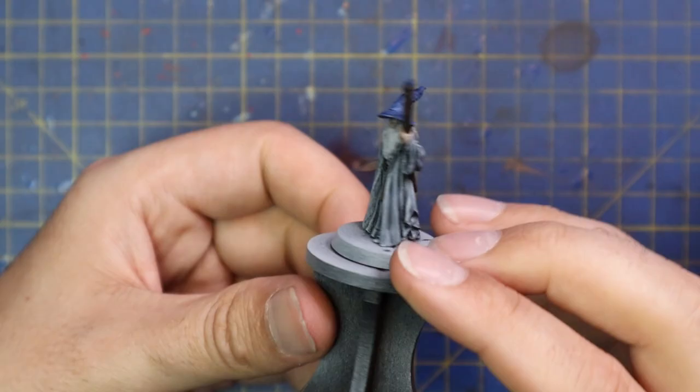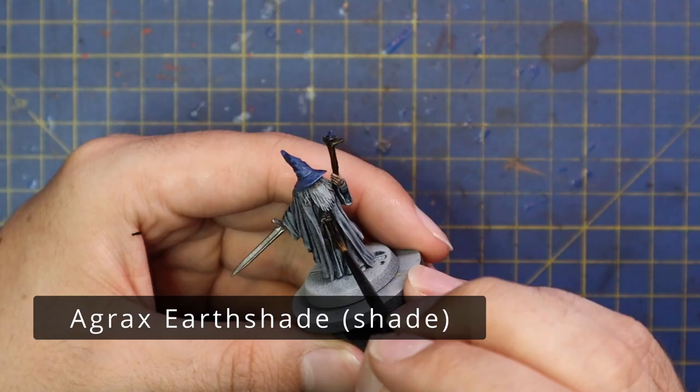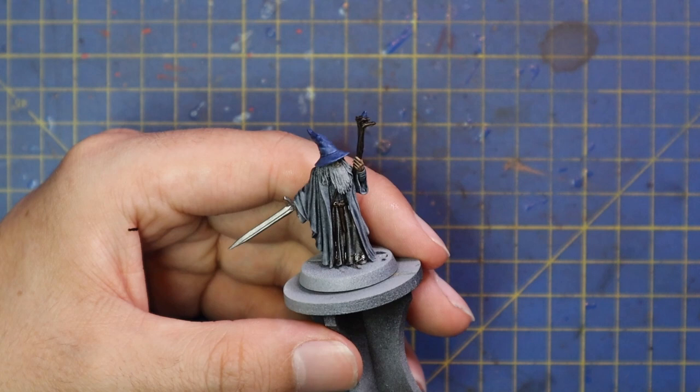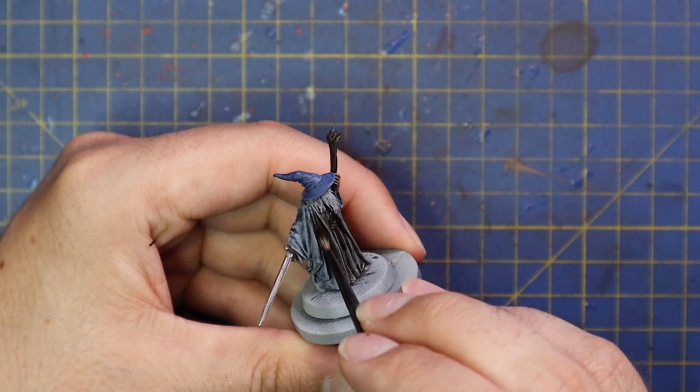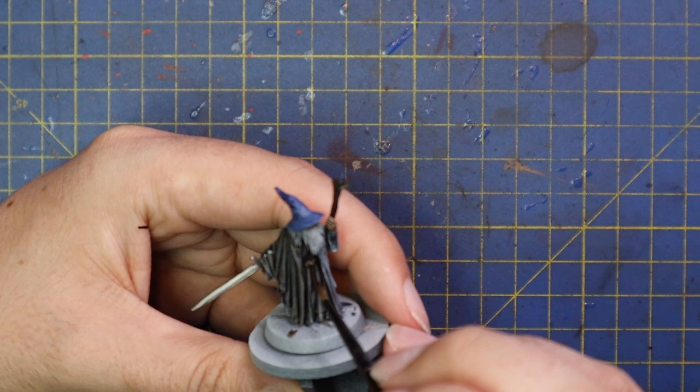From here we're going to throw Agrax Earthshade down across the entire miniature to add a really nice bit of shading. I basically took it straight out of the pot for the majority of the model, but I added a touch of water to the brush when going over the beard, because I didn't want to darken it down too much. That's a useful tip — by adding or taking away a little bit of water you can darken and lighten specific parts of the miniature, which is a preference thing.